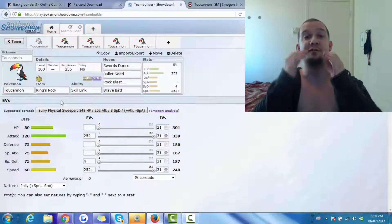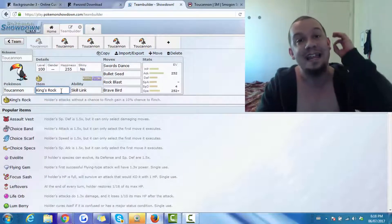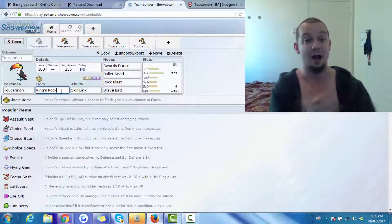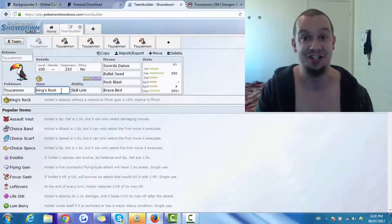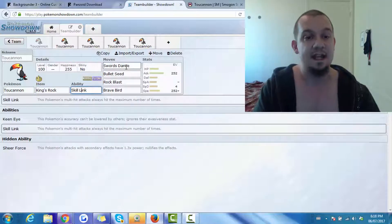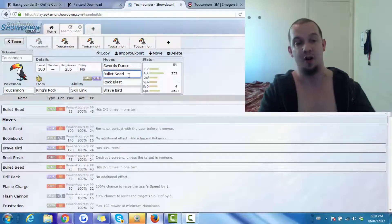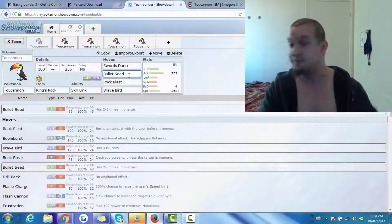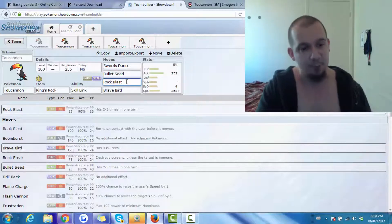The first set we've got going on here takes full advantage of the ability Skill Link and the item King's Rock. King's Rock is an item where, if the holder's attack has no chance to flinch, it gains a 10% chance to flinch — and I think you know where I'm going with this, because there's also another Pokemon that made this kind of strategy famously annoying: Cinccino. We're using Skill Link, and the first move is Swords Dance, which raises the user's Attack by two stages. We then move on to Bullet Seed, which hits two to five times in one turn — a Grass-type move that hits for 125 base power when hitting five times in a row, guaranteed with Skill Link. Then we have Rock Blast, which is a Rock-type version of Bullet Seed with a little bit less accuracy.